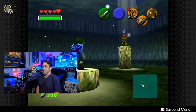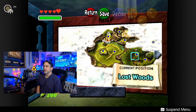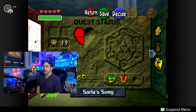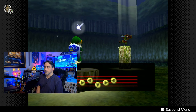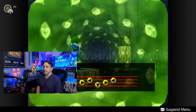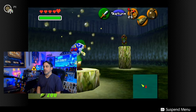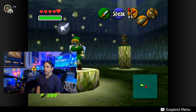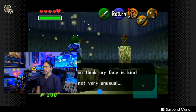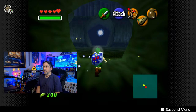I'm trying to remember what Skull Kid wants to hear. I think it's Saria's Song. Down, down, right, left, down, right, left. Yes — we do know this song. He says 'do you want to be friends?' And boom — another piece of heart. That's three, and with one more, we can get a whole new heart container. So we got a couple more Gold Skulltulas and a piece of heart.